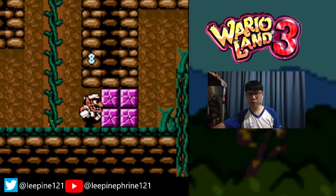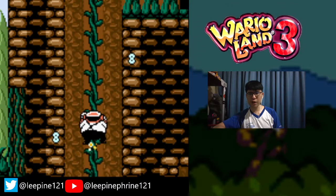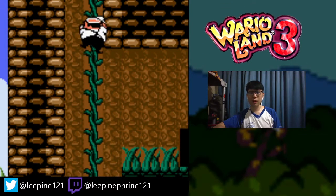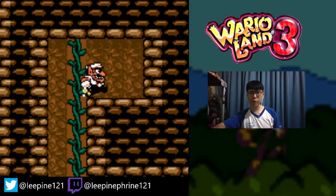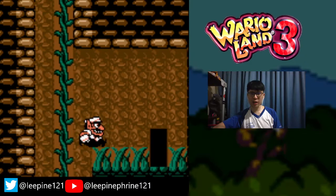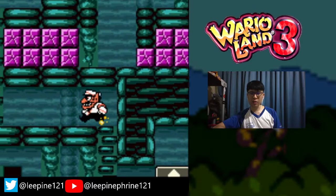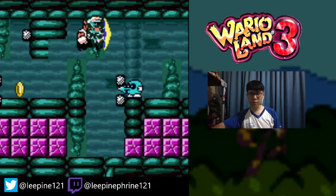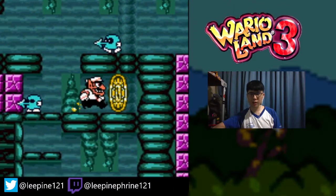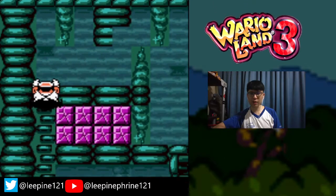Now I believe every other coin should be out on the right side. So we're gonna head up the vine to where we got the red chest. Head up a little further and break these blocks for our fourth music coin. Fall down this vine and lodge ourselves on this right side — you don't need to do the golf game. All we need to do is break through these blocks to get ourselves the fifth music coin. There's nothing else we can collect, so now let's get out of here.